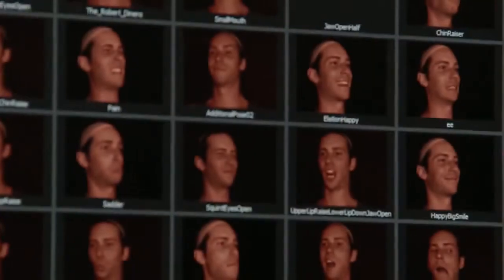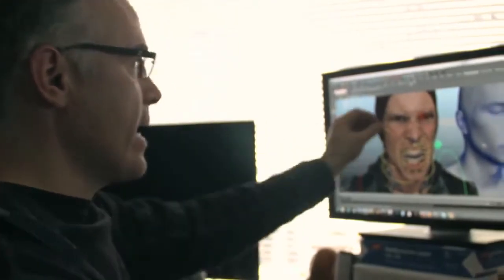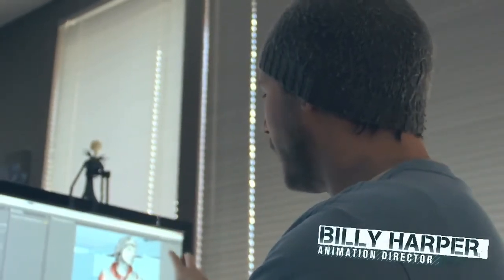I want to give him a little more anger in his eyes. I know I've got this image that has the rage in his forehead, and I can just add a little bit of that shape from his eyes into the character. That's a really cool moment that we're going to push the camera in and we're going to get all that.